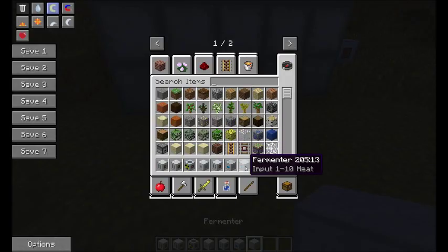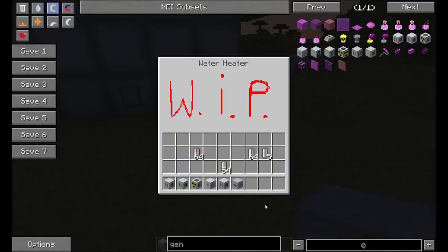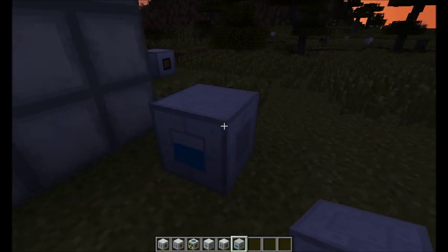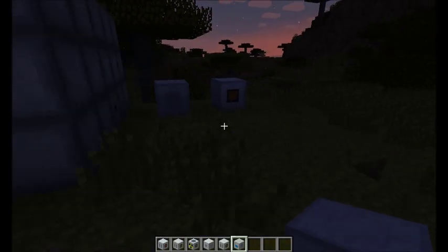The water heater is a work in progress, as you can see — right-click on it, it says work in progress. I don't know what it's going to be used for yet, but the tooltip says the input is 1 to 100 heat. I'm not completely sure what that's going to be used for yet. Possibly to make steam.